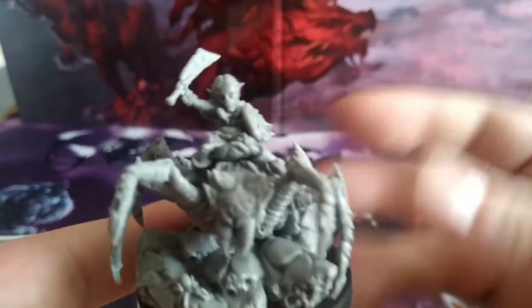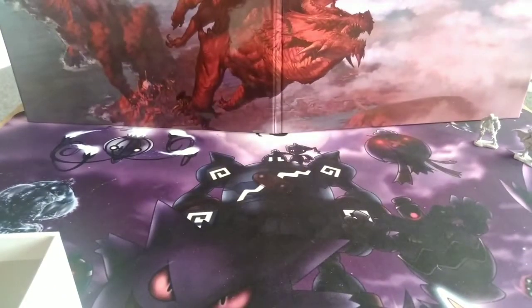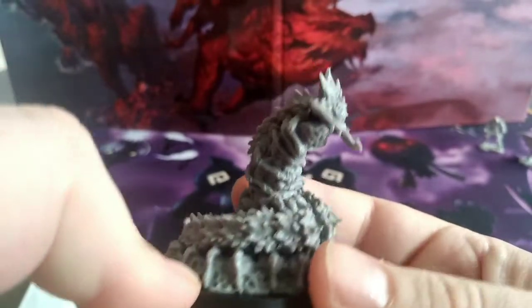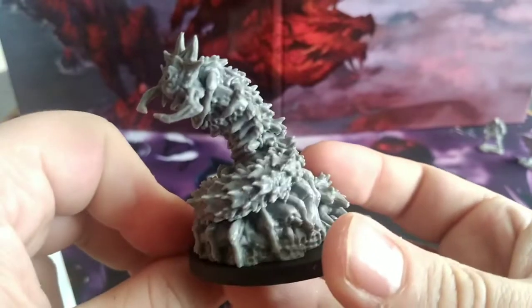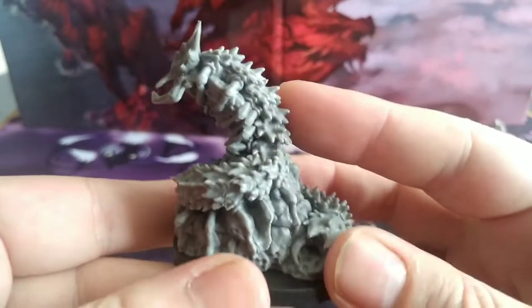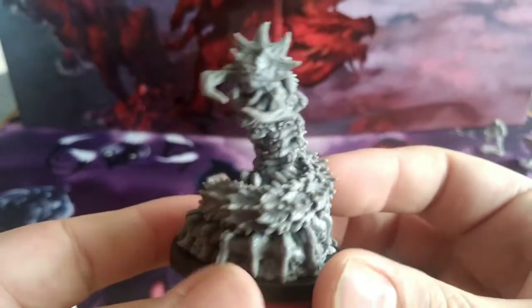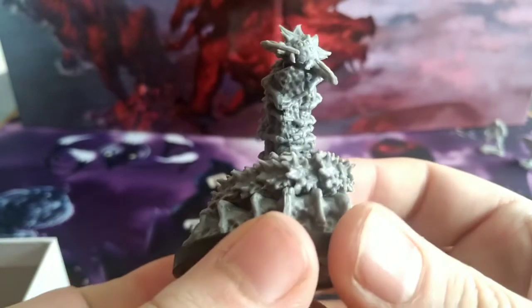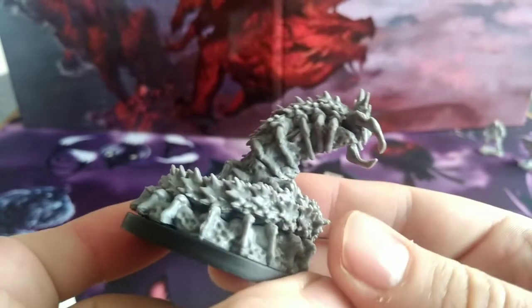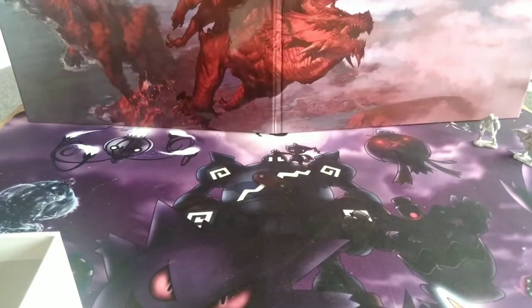Next is the Berserker Grub — it's like an underground worm creature, very worm-like, designed to burrow through the ground for surprise attacks. I like the fact it has loads of spines all the way down its body on the underside.